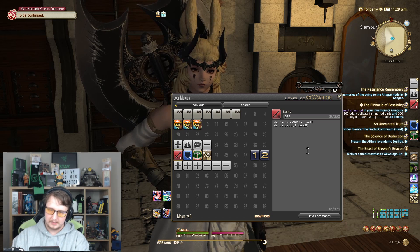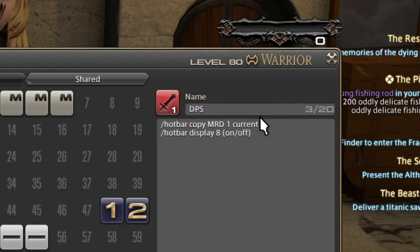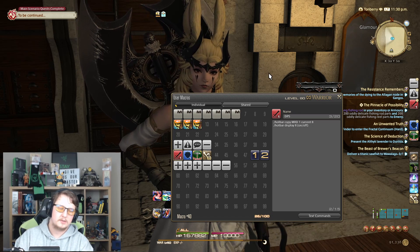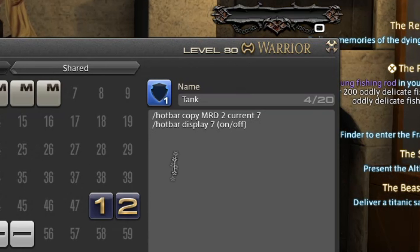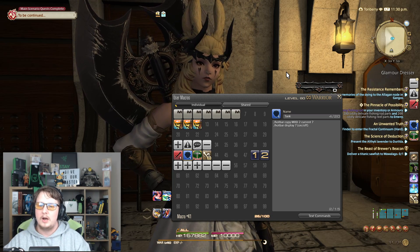First macro here — this is our DPS macro. Pop a name on it, click on the icon. The command we're going to use is: hotbar copy marauder 1 to current 8. So what that does is copy the hotbar from the Marauder class, hotbar 1, to the current hotbar of 8. And then it toggles display 8 on/off. So when we click this button, it copies the hotbar from the Marauder class to hotbar 8 for our current class. Now we need to set one up for the tank class — Marauder bar 2 to current 7, hotbar display 7 on/off. So our tank classes are currently set to use hotbar 7.